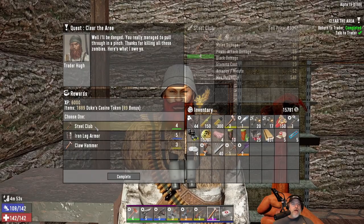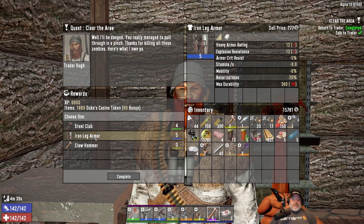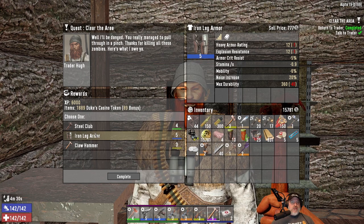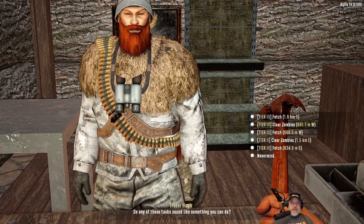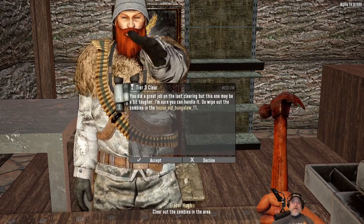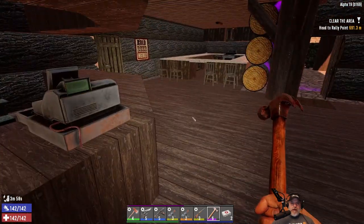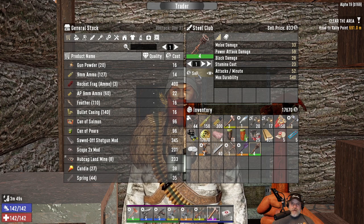Trader Hugh gave us a deal: a club or blue leg armor. That blue leg armor is worth a lot of money — 777 bucks, and that's even worth more. I think we have purple scrap armor on our legs. I'm going to take the armor and take the next job from him. He doesn't have a fetch and clear or anything to the north, so let's just do this clear to the west. We're wearing purple iron, so we made the right call — not interested in the club right now. That's a pretty nice chunk of change, so let's sell that to him.